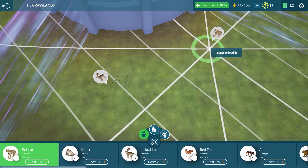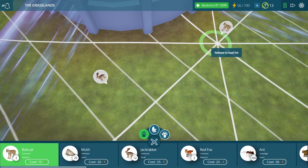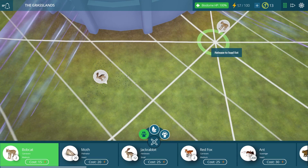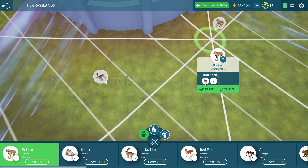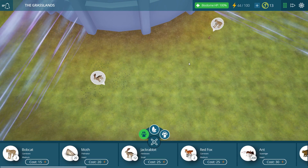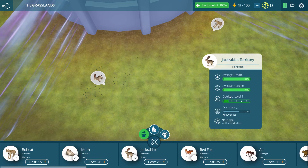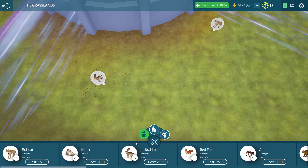All these lines across the screen show where their territory will be. So we want to make sure that the white lines are crossing over the jackrabbits so we know that they will interact. The bobcats have a very large territory, so we have nothing to worry about. It shows that he will interact with the jackrabbits and then we can place them. So now the bobcat will have the jackrabbits to eat. The jackrabbits have all of this yummy grass to munch on, but they also won't get out of hand because they will be under check by the bobcats.